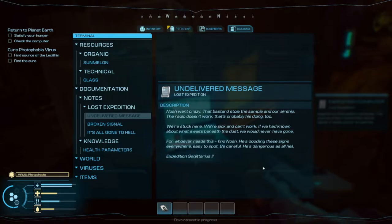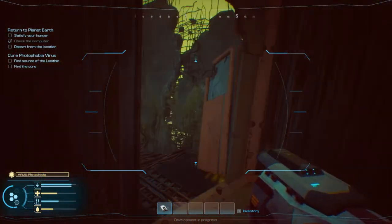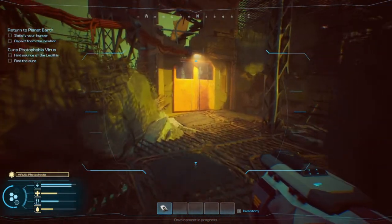Undelivered message: Noah went crazy. That bastard stole the sample and our airship. The radio doesn't work — that's probably his doing too. We're stuck here, we're sick and can't work. If we had known about what awaits beneath the dust, we would never have gone. For whoever reads this, find Noah. He's doodling signs everywhere, easy to spot. Be careful — he's dangerous as all hell. Expedition Sagittarius 2. So there is something spooky under the dust.